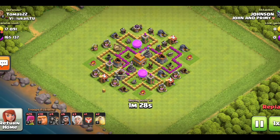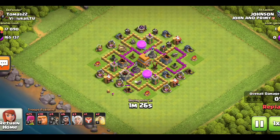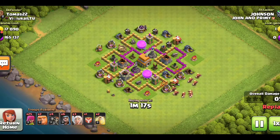Let me show you how to use this strategy. First, let me deploy one of my archers to check the opponent's clan castle. There are no troops in the opponent's clan castle.